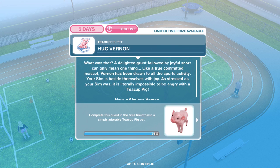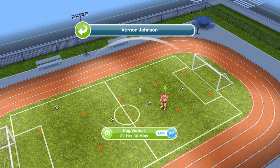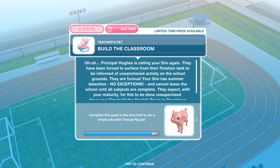Now we need to hug Vernon. A delighted grunt followed by a joyful snort — like a true committed mascot, Vernon has been drawn to all the sports activity. Your Sim is beside themselves with joy. It is literally impossible to be angry with a teacup pig. Vernon has reappeared on the sports field — hug him for 22 hours and 30 minutes.